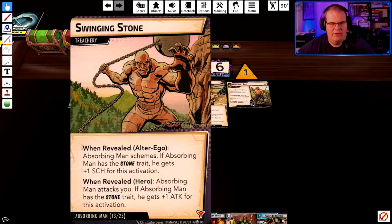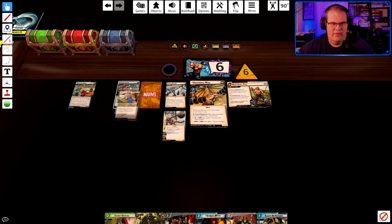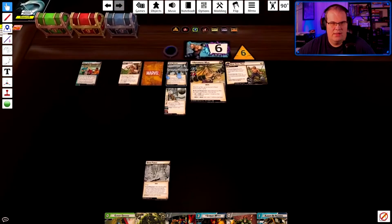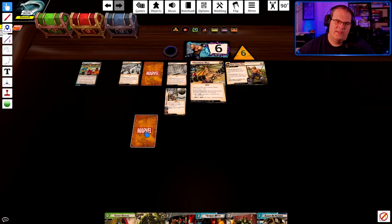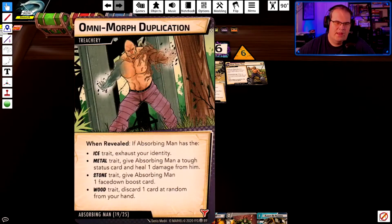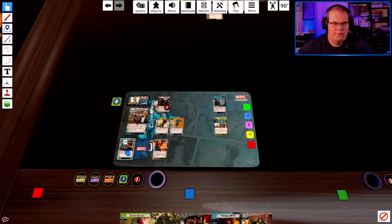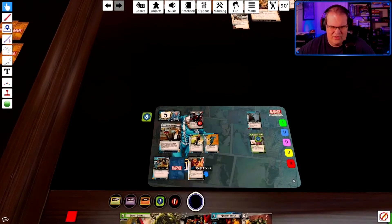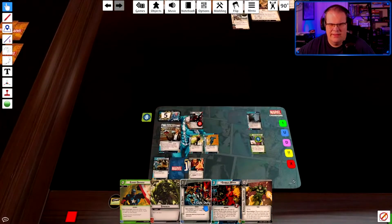He schemes for three-four, plus one from activation. Encounter card — it surges. This card — randomly from Always Be Running — great. Just a card I want to get rid of. Nice.